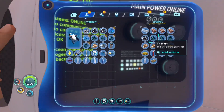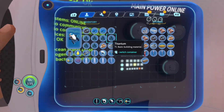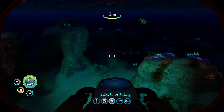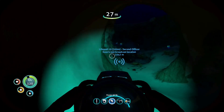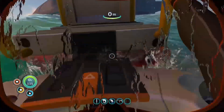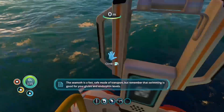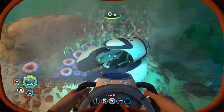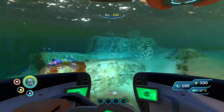We have two glass. All we need is a titanium ingot and we can make the vroom vroom — the Seamoth. We are making the Seamoth. Let's do it! Oh look at it, it's so cute, it's so small! Yeah, look at it! Oh, it feels so good.